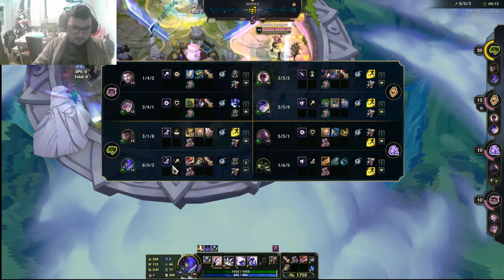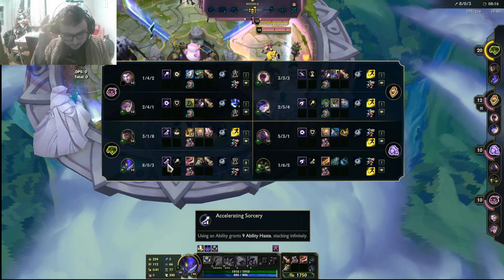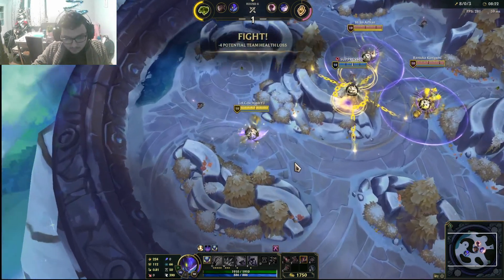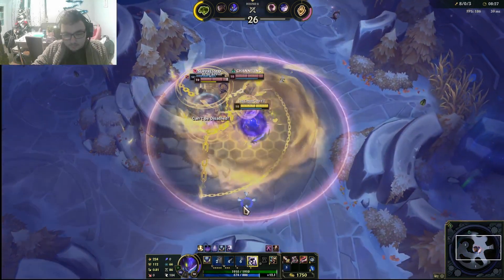You pretty much need Ethereal Weapons to make this build work. We also have Accelerating Sorcery for even more spammy W's, and your goal is to evolve W as fast as possible. I only got the augment later on, so I chose to go for a Q upgrade first. It's very simple what you do.